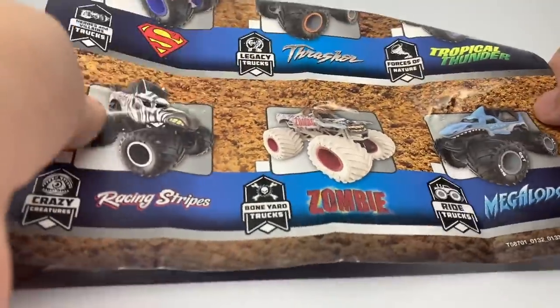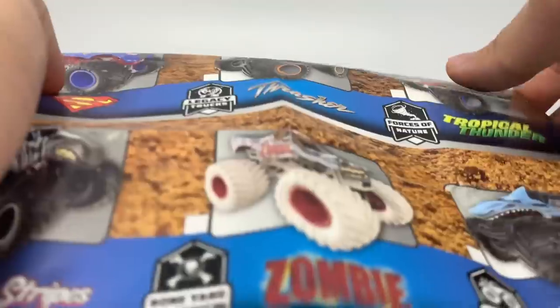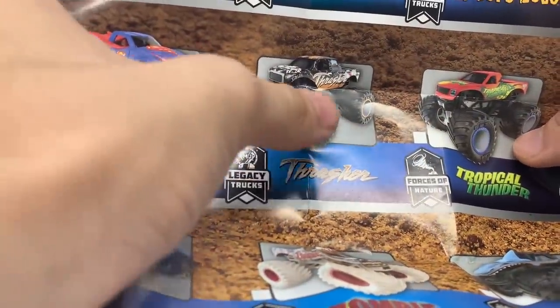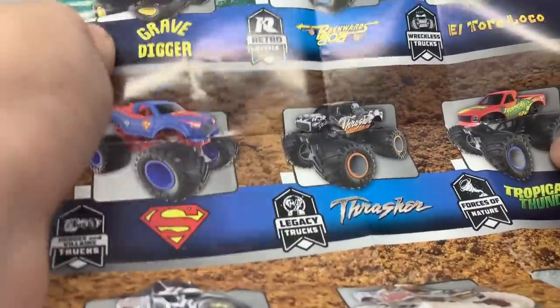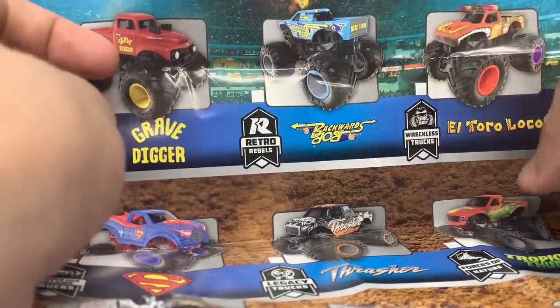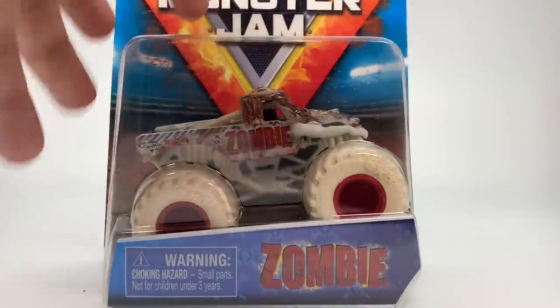Here's the actual poster for Mix 13. The lineup includes Racing Stripes, Zombie Boneyard trucks, the Megalodon ride truck, Tropical Thunder, Thrasher Legacy trucks — which was a switch from the original Arena Favorites — Heroes and Villains trucks, Superman, the Retro Rebels Grave Digger Red, Backwards Bob Retro Rebels, and the Reckless Trucks El Toro Loco.